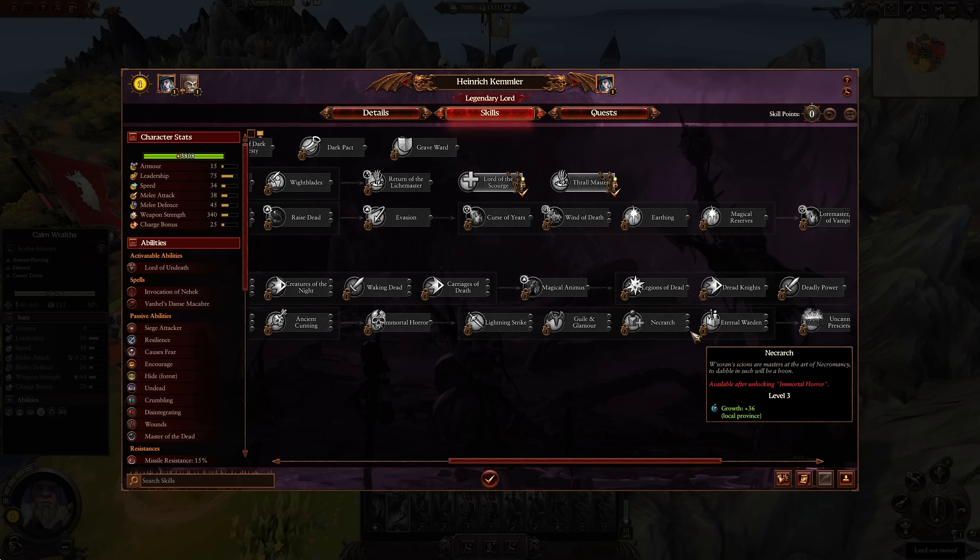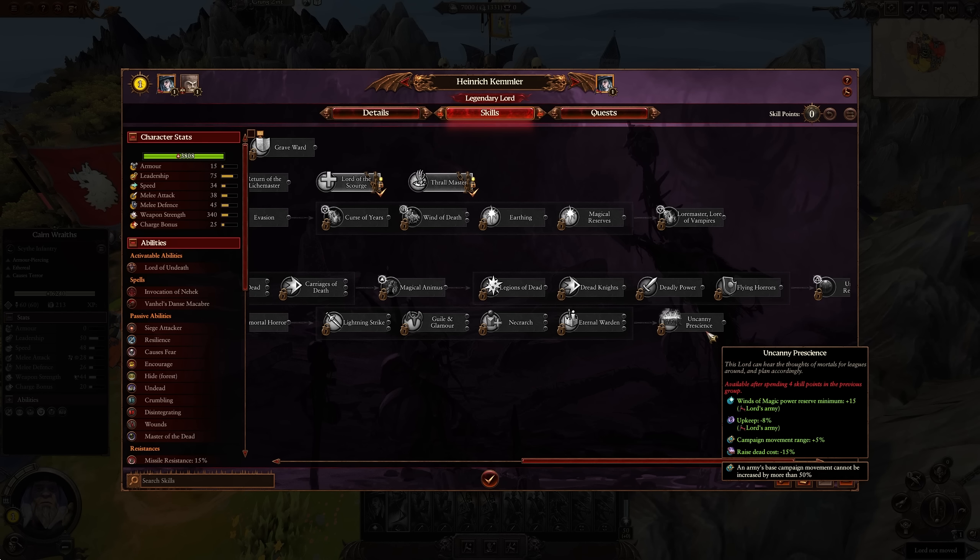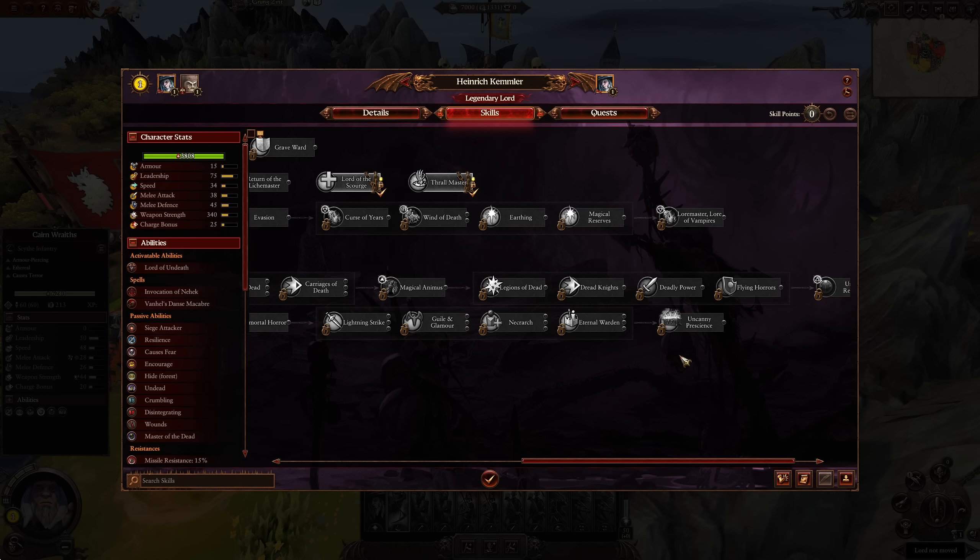Necrocker is going to help out a ton with growth. Eternal Warden helps with attrition, and Uncanny Presence gives upkeep reductions and campaign movement range. Keep that in mind not just with Kemmler, but with any undead lord you focus on.